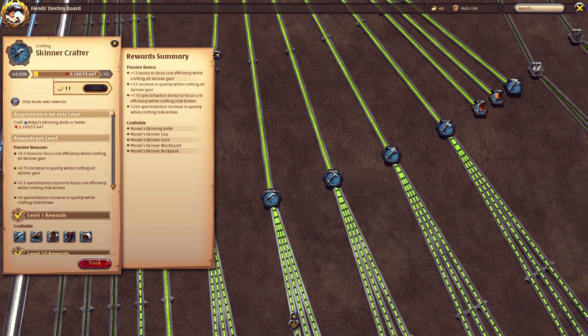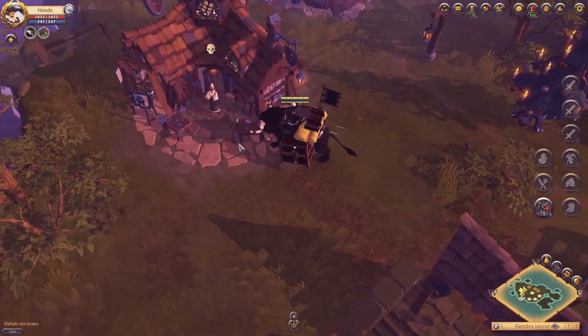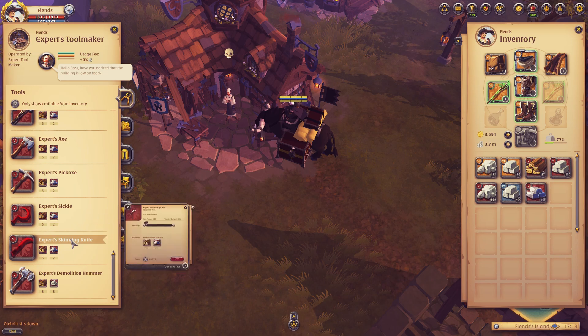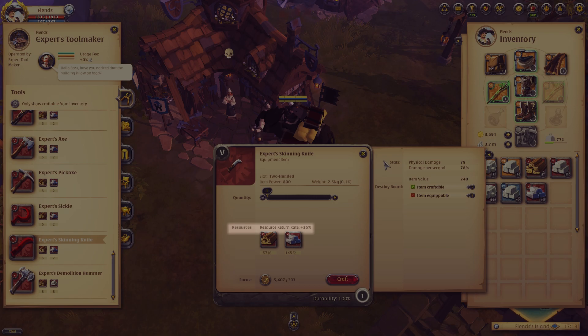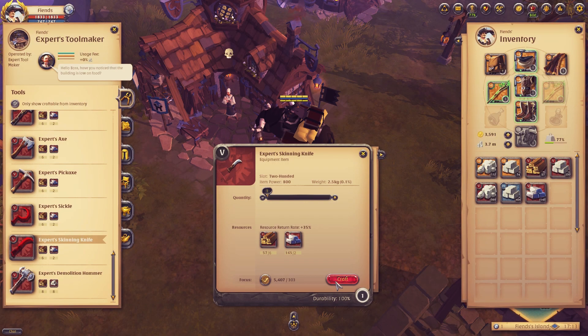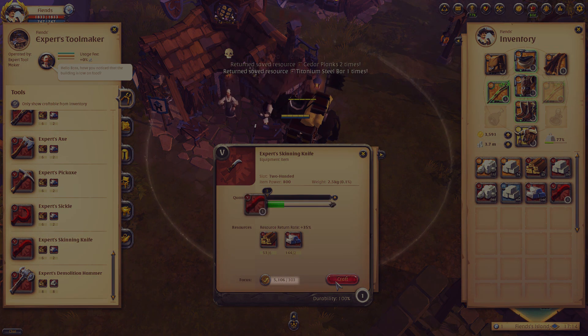Now let's explain focus points and focus cost. You'll gain 10,000 focus points throughout the day on any character who has premium status activated. Focus points can be used when crafting items by clicking the little check mark here. This will give players a 35% return on resources invested into the product — it'll cost you less resources to create something when you use your focus points. When crafting an item, a fixed amount of focus will be used, but that number can be reduced with masteries.